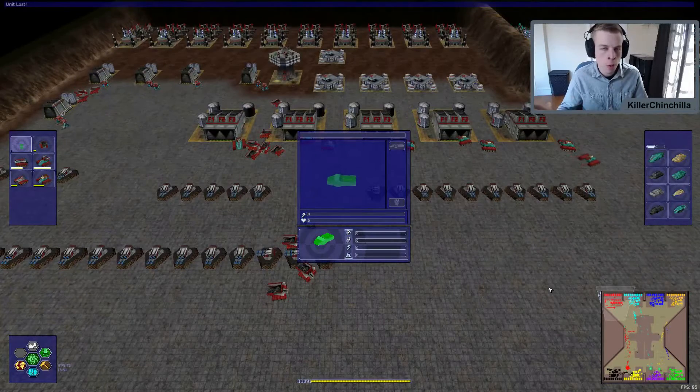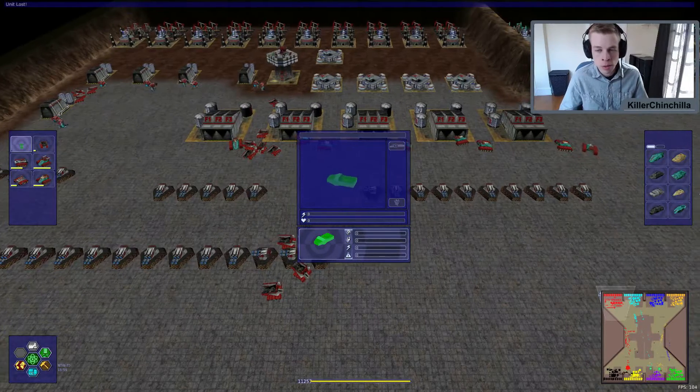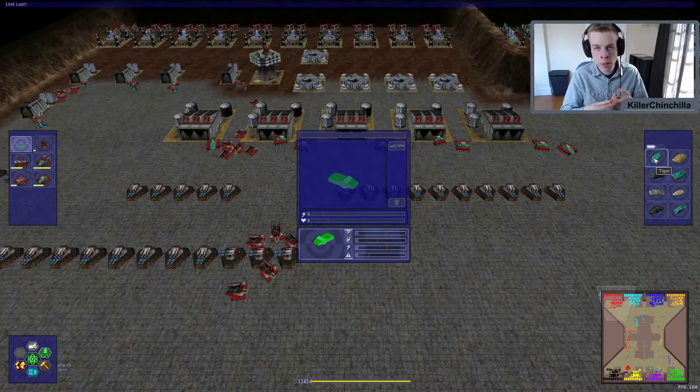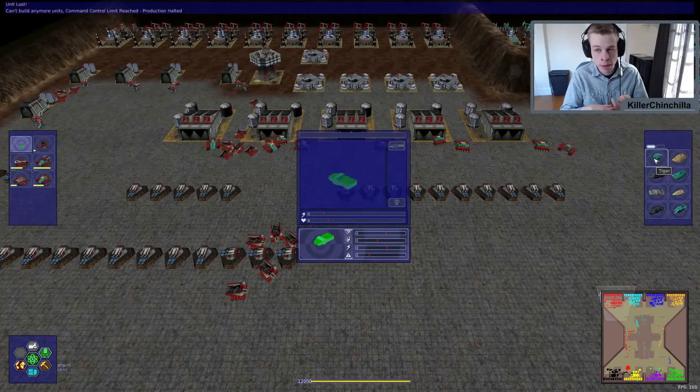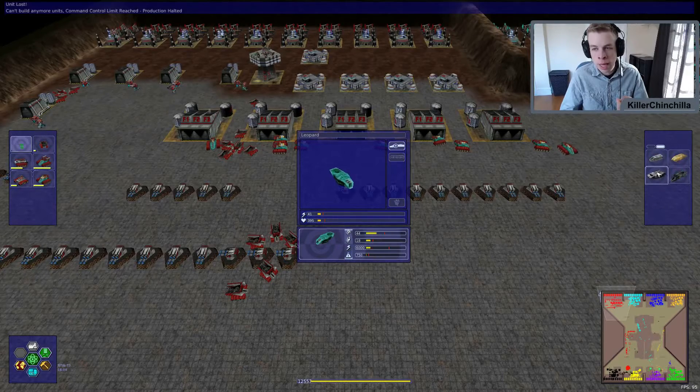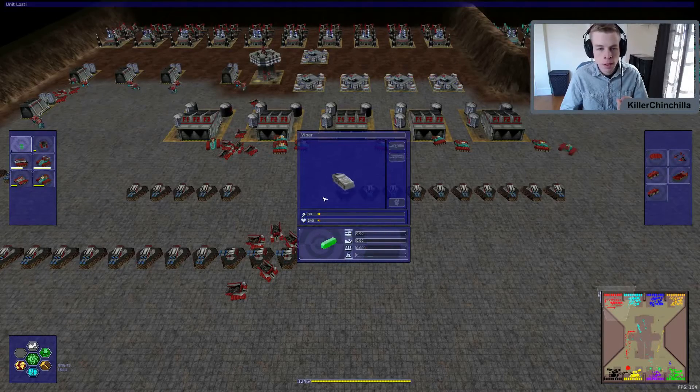I'm playing a game that's been going on for a while, so I have lots of stuff already unlocked because I've researched it. Let's go over the different body types — there's a light category, a medium category, and a heavy category. The Viper is the one the game starts with. You can see how much energy it costs — 30 energy — and its hit points: 240.